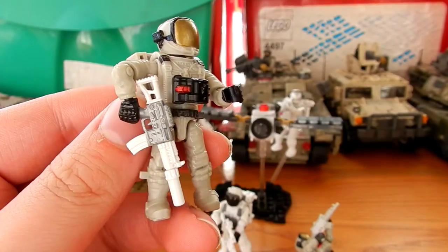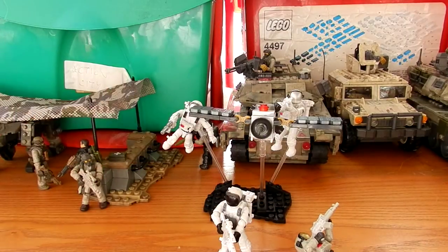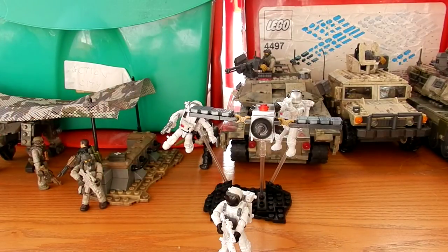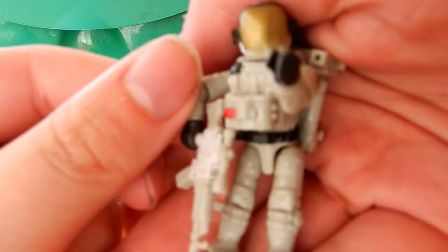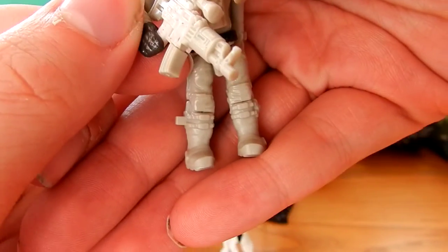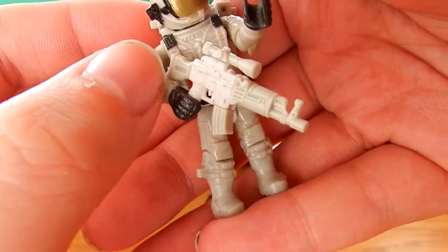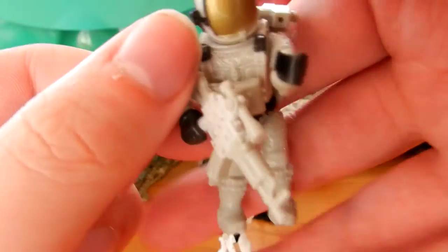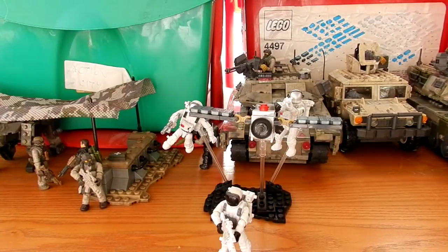He has a nice Federation logo on the shoulder and a really nicely sculpted astronaut backpack. This is pretty much the same figure as we got in the Odin space station, just with a different coloured piece of breathing equipment. The next figure is basically identical — he just has the cream coloured breathing equipment and a tan and white AK-47 with a scope on top, which is quite nice. So we get two Federation soldiers.